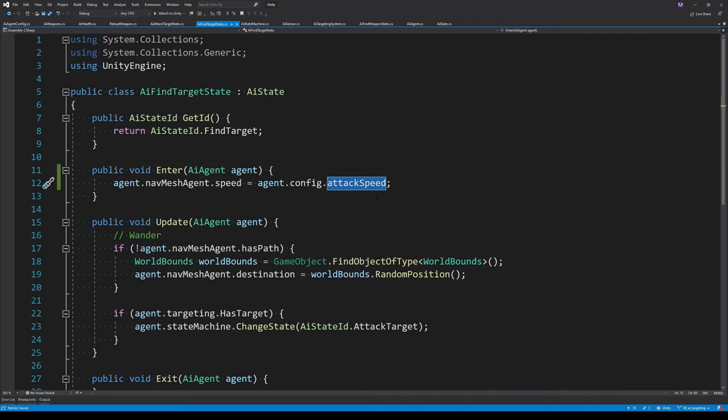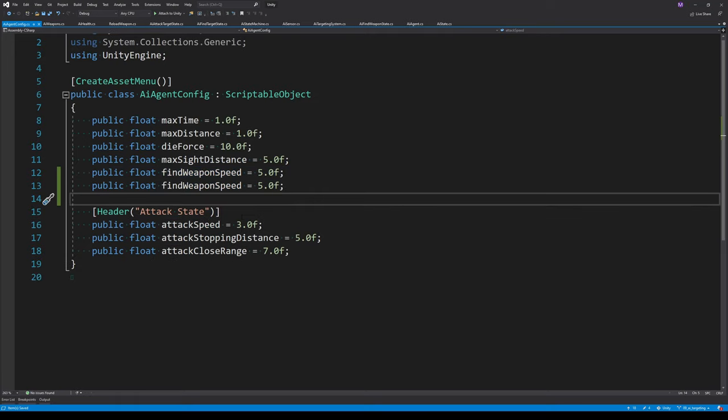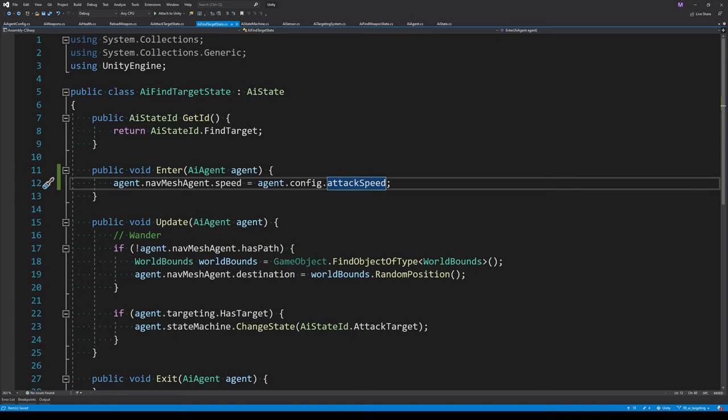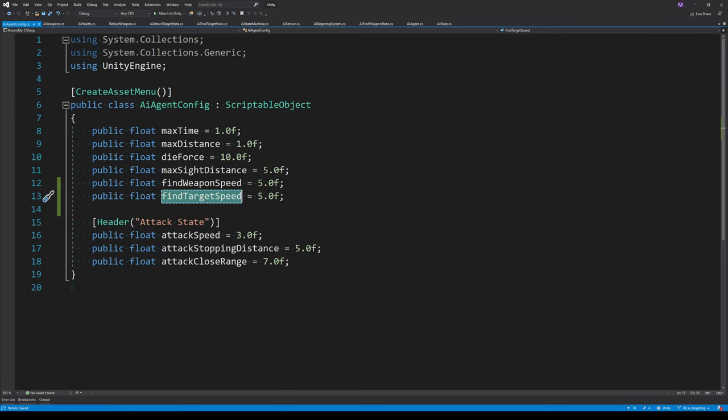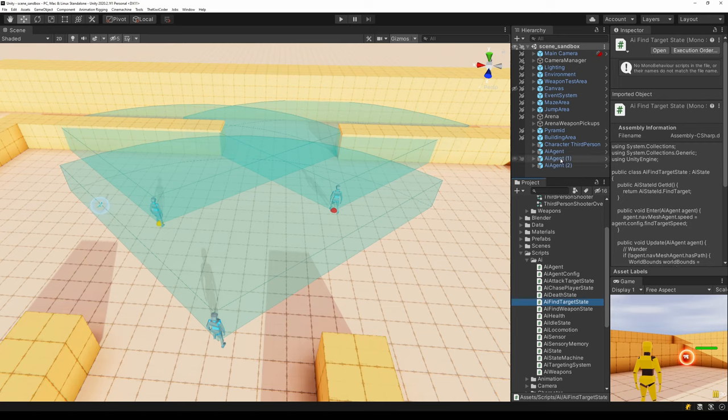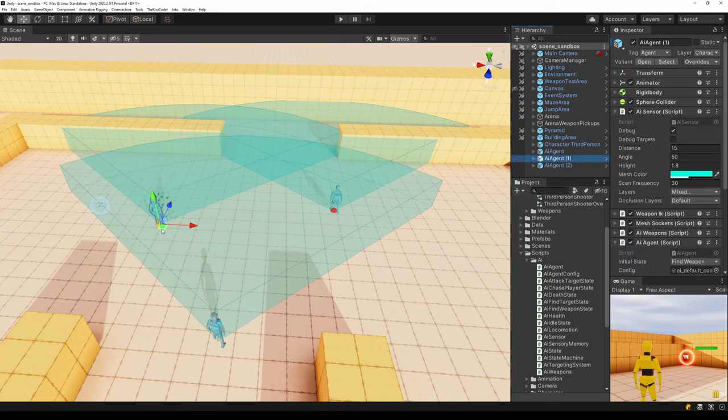Inside the AttackTargetState enter function, we set navMeshAgent speed to the attack speed. In FindTargetState I want to use a different speed, so I'm creating a new property on the config called findTargetSpeed. The findTargetSpeed is higher than the attack speed — this causes the agent to walk when attacking a target and run when trying to find one. This gives the player an opportunity to escape, adding variance to gameplay.